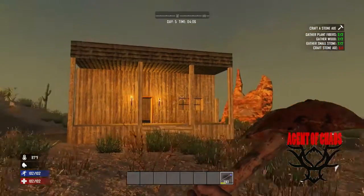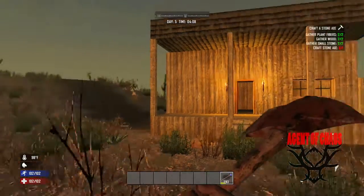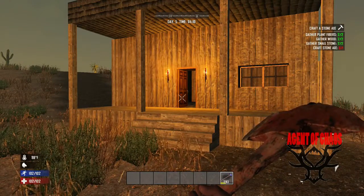So we're gonna build this - it's just like a little starter house. If you're just starting out the game, it's primarily made out of wood, pretty easy stuff that you can find.